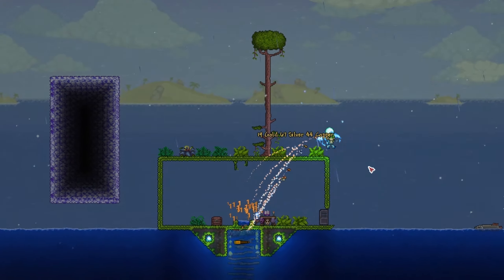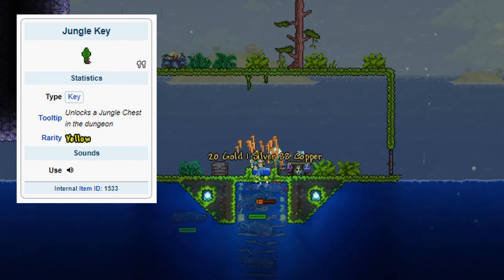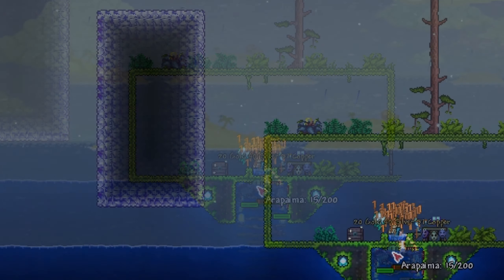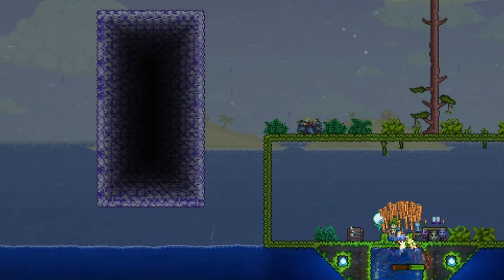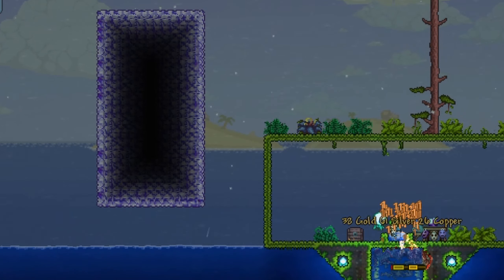Credits to YouTuber Happy Days for this amazing setup. This allows you to farm jungle keys, ice keys and corrupt or crimson keys AFK as well, so that's really really good. However, make sure you place your ice blocks a distance away from your mud blocks, so that your mud blocks won't get contaminated.